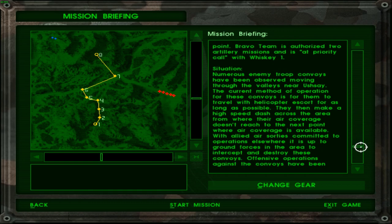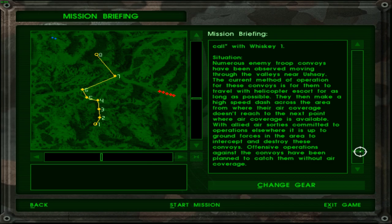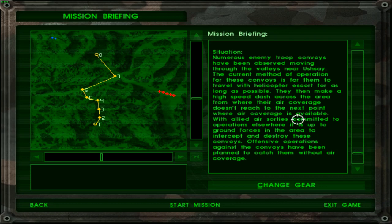Situation: numerous enemy troop convoys have been observed moving through the valley near Ushse. The current method of operation for these convoys is to travel with helicopter escort for as long as possible, then make a high-speed dash across the area where air coverage doesn't reach. With allied air sorties committed to operations elsewhere, it is up to ground forces to intercept and destroy these convoys. Offensive operations against the convoys have been planned to catch them without air coverage.